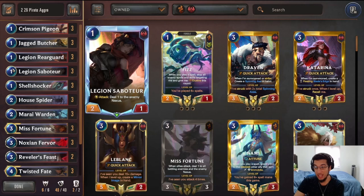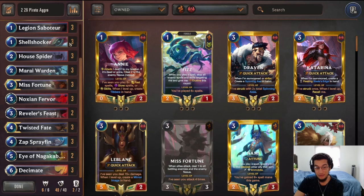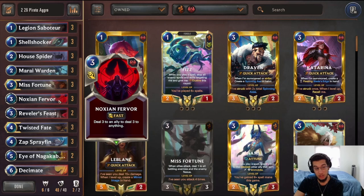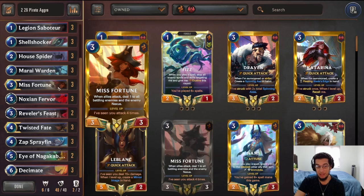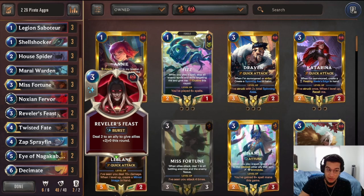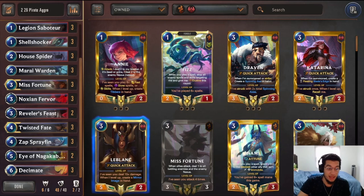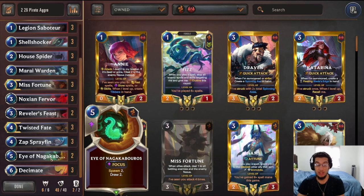We also have a lot of two-drops to fill the board — House Spider and Marai Warden — for the same reason where Reveller's Feast can come in clutch and buff the full board. Then we have our classic champions: Miss Fortune for the damage, and Twisted Fate for the utility — whether you need a red, gold, or blue card, it can be really useful in any matchup. Sad Spray Fin is amazing because it can draw us the Fervor or the Feast. We're on three Fervors instead of triple Feast because I think it's slightly better that way. Then some utility with Ana and Cabora so we don't run out of resources, and we finish with Burn, Fervor, Decimate, and two Reveller's Feast.